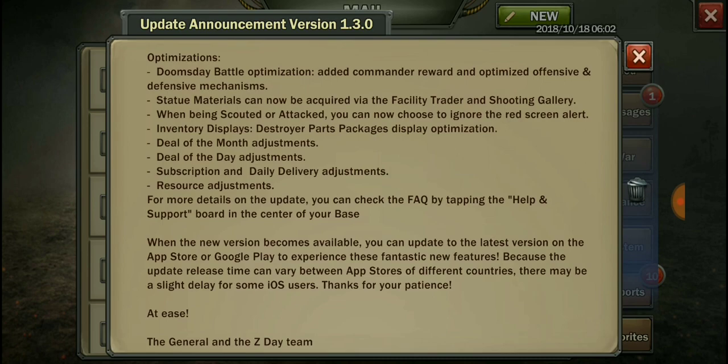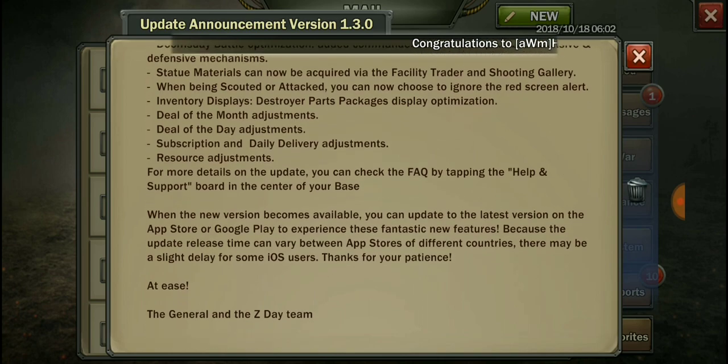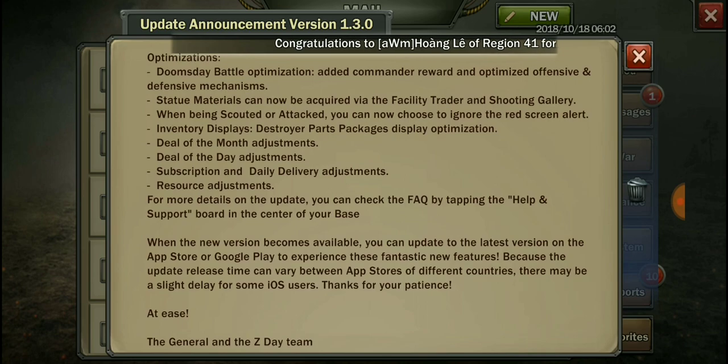Statue materials can now be acquired via the facility trader and shooting gallery — good to know. When being scouted or attacked, you can now choose to ignore the red screen alert. Inventory displays and destroy parts packages have display optimization. Also deal of the month adjustments, deal of the day adjustments, subscription and daily delivery adjustments, and resource adjustments.